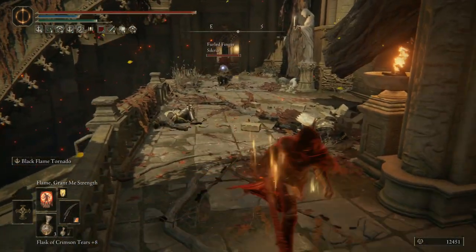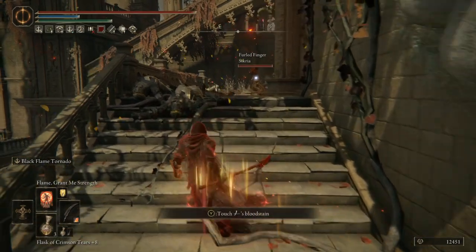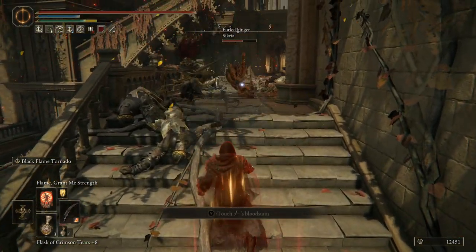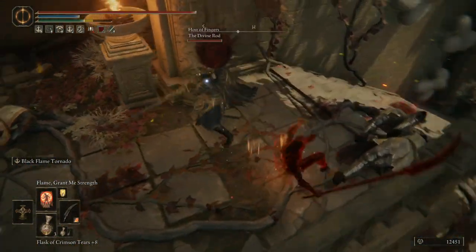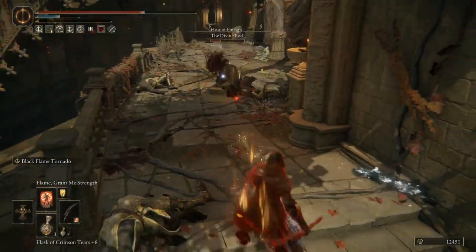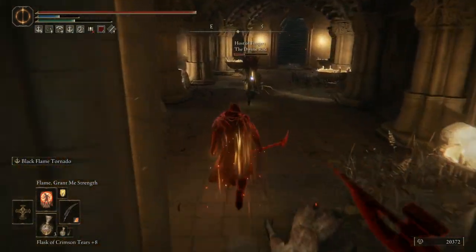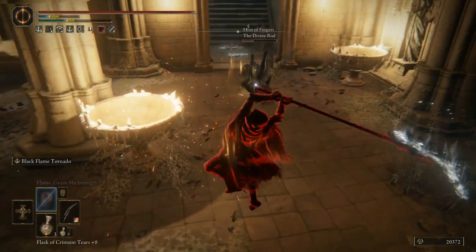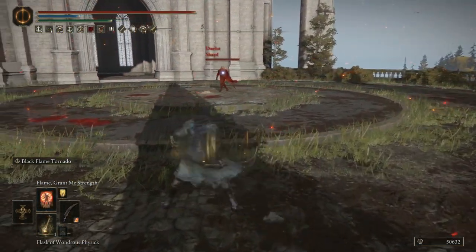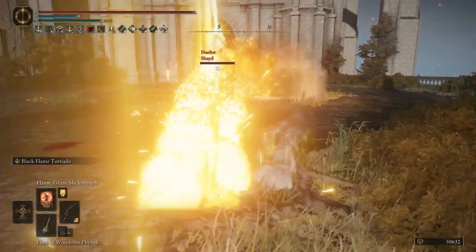PvP is very much where it shines, because you have the weapon itself which does respectable damage at respectable range. But if you carefully time it and trade with the Ash of War on someone, they're now trapped in this constantly hitting fire tornado that is just going to kill them unless they are absolutely perfect at timing their rolls. And even then, it's probably still going to get them. Seeing people get bounced up into the air taking a billion damage is immensely satisfying. Don't sleep on Black Flame Tornado — it's a lot better than you probably think in both boss killing and invasion settings. In duels it's not quite as good, but it's certainly still worth giving a go.